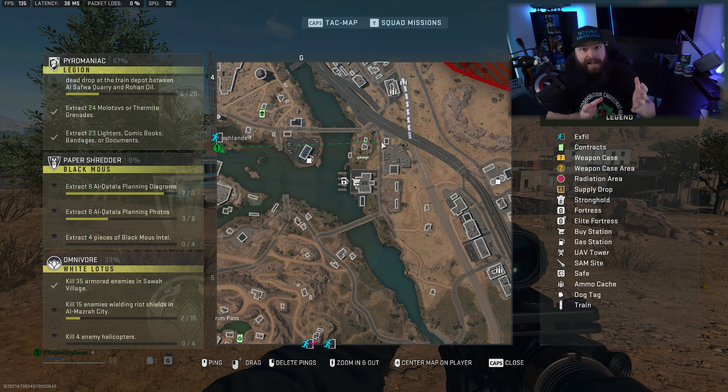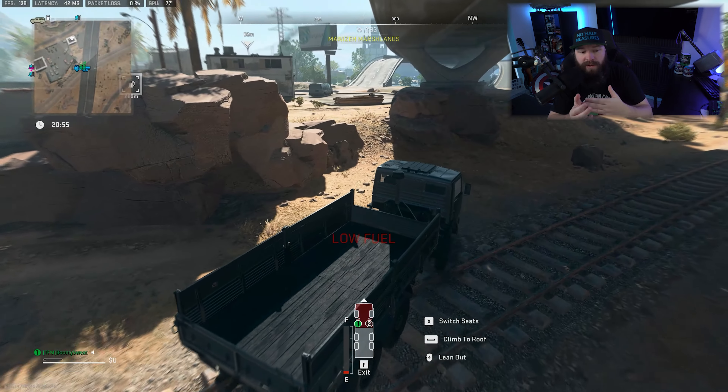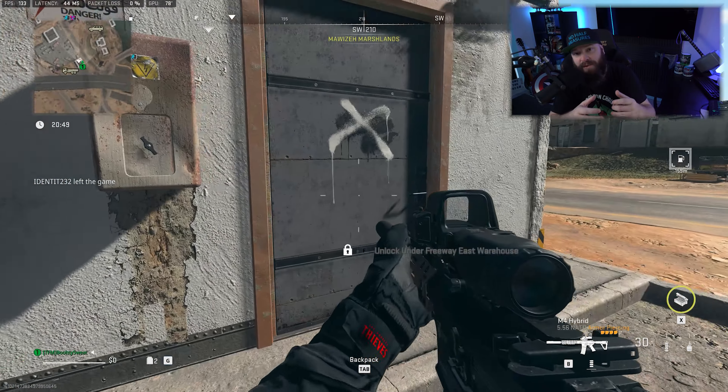The Under Freeway East Warehouse — where you can use this key — sits on the east of the map, more specifically to the right of Moise Marshlands, right in this area here, just underneath the freeway as the name suggests, and quite close to where the train passes. As you come around the corner you'll see it's a building standing to the side, and you can pop the door and go on inside.